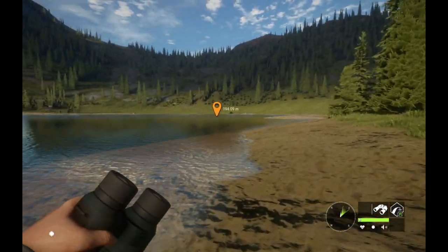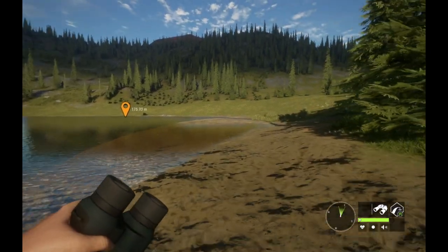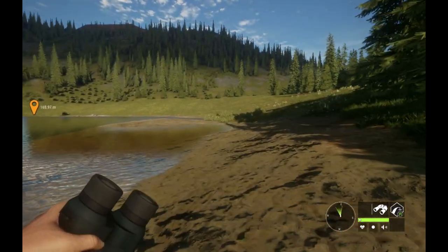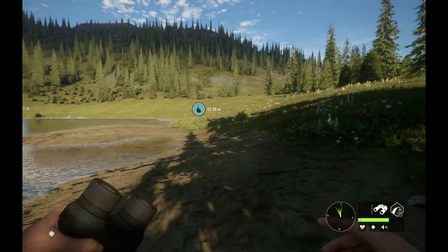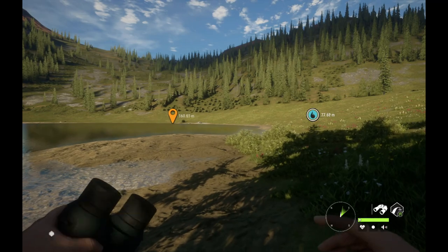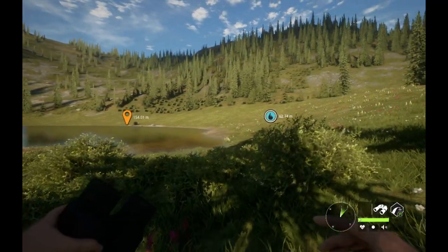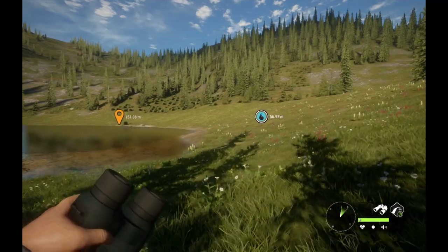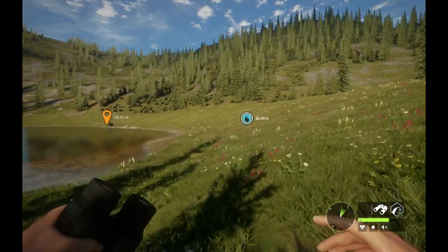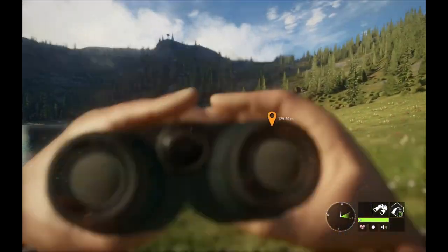Another important thing to note: when you have a fair bit of hunting pressure but your zone is still intact, trophy animals will often not come into that zone until the pressure is gone. So sometimes you have to deliberately kill other animals in other areas to get that hunting pressure to vanish in order for your trophy animal to come back to its zone. That is an important tip for trophy hunting.